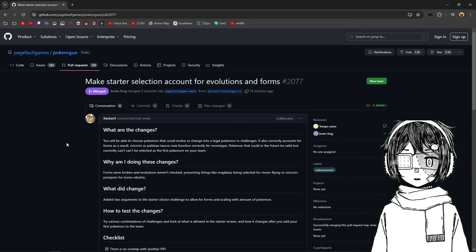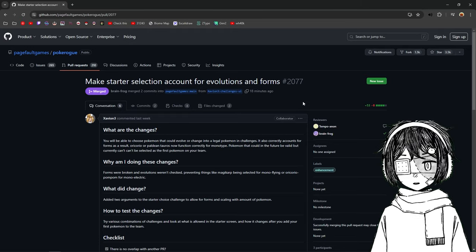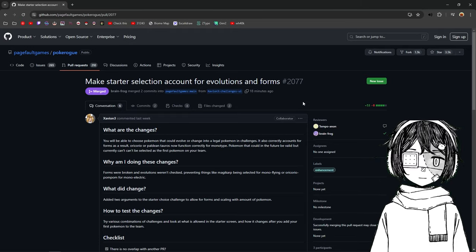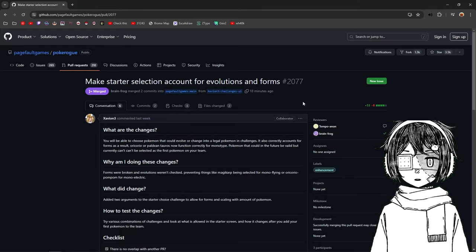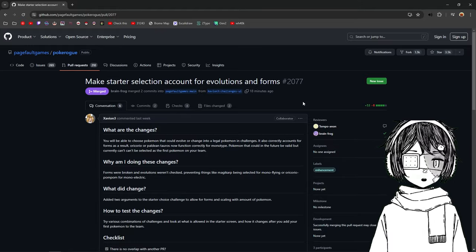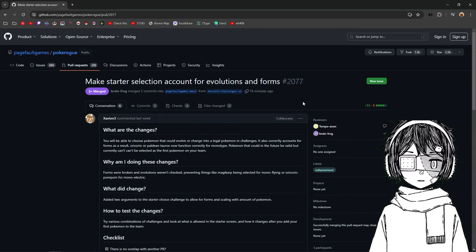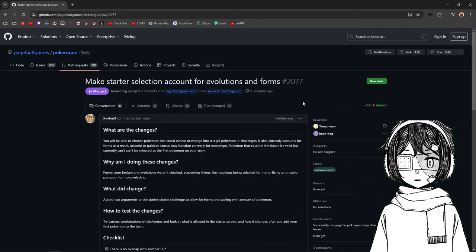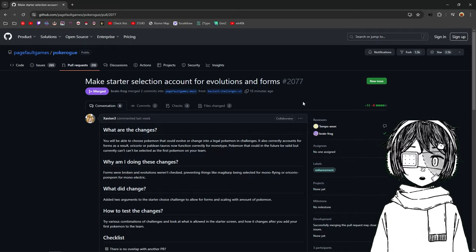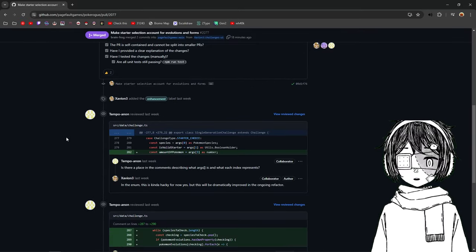So this is the change I was talking about earlier. As you can see, we have 'make starter selection account for evolutions and form.' What this is gonna do is — there was a point where you couldn't take a specific Pokémon because it was either from a different generation, or you couldn't evolve it, or for monotype there were some Pokémon you couldn't take because of evolution. So this is the fix right now.